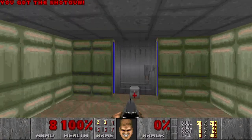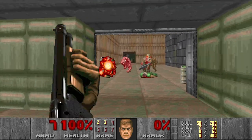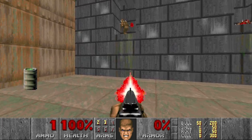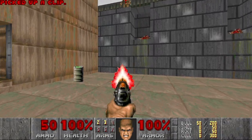I see a shotgun. Any secrets in the starting room? Guess not, let's move on. Some imp snipers. I don't have any more shells, so let's just pistol the imps then.